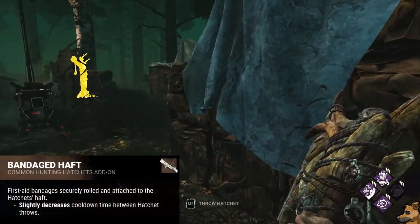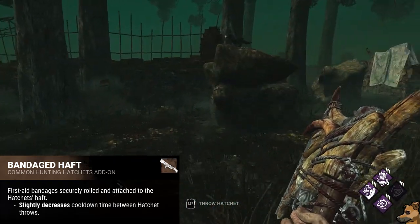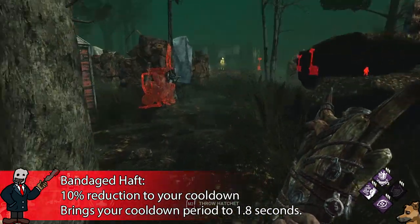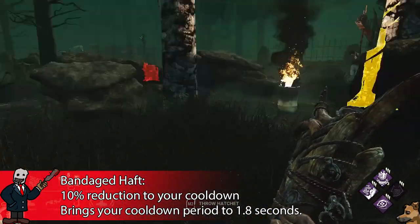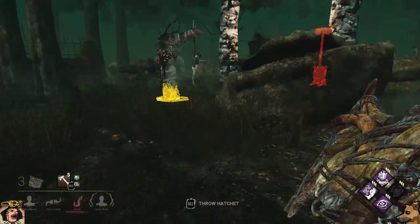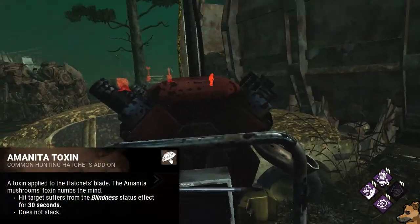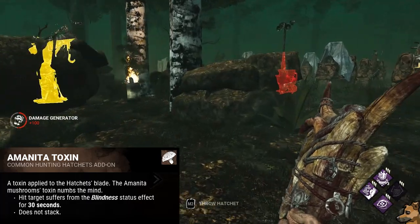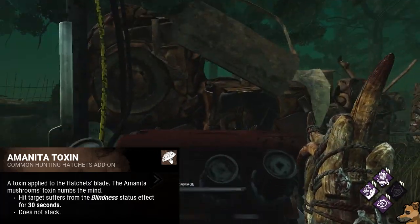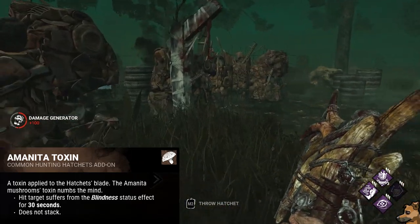Following that, we have Bandaged Haft, which slightly reduces the cooldown time between hatchet throws — a 10% reduction, bringing you down to 1.8 seconds. And her final common add-on, Amanita Toxin, is basically the most filler of filler add-ons. It makes any survivor hit by your hatchets suffer from the blindness status effect for 30 seconds, which is basically meaningless.